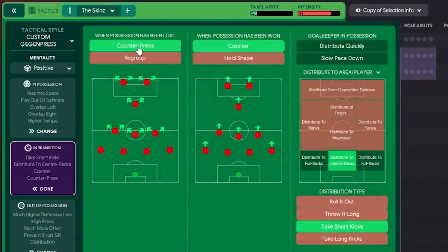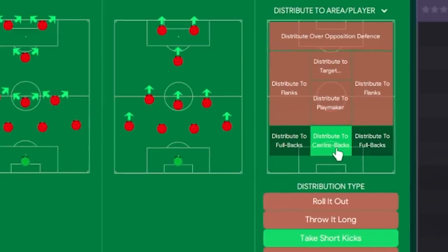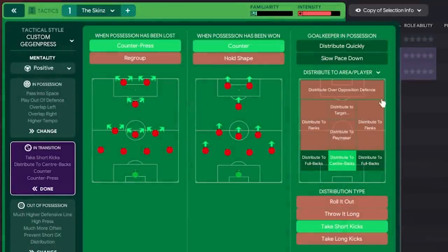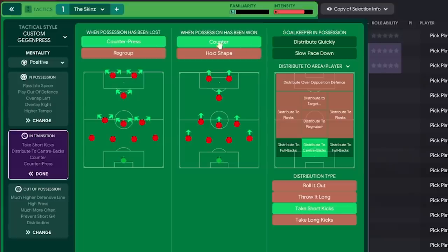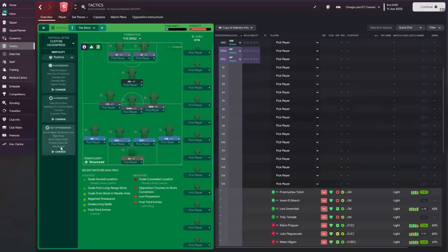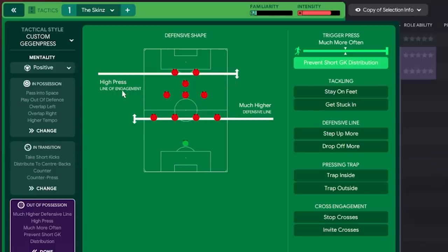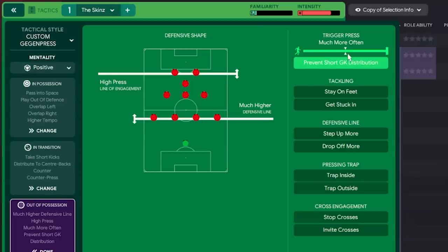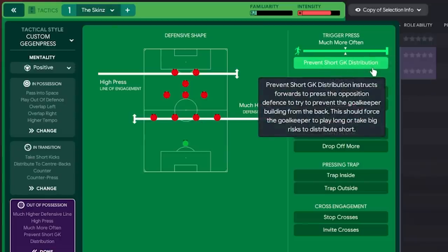In transition it's a gegen press — counter press and counter are selected. You can select a custom tactical style, but all that does is select the same instructions manually, so simply copying what's here means you don't need to worry about the tactical style. Distribute the ball to the centre backs through short kicks — maybe add full backs too if they're good. High press with a high line of engagement and a much higher defensive line. Change that if you have slow defenders — please change it. Much more often trigger press and prevent short goal kick distribution are also selected.